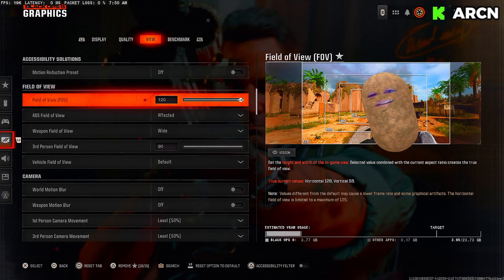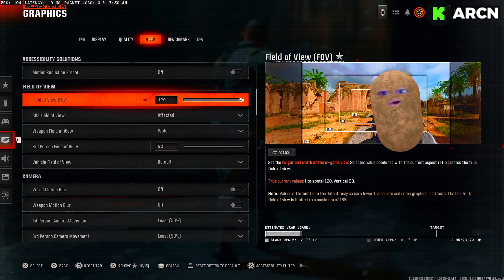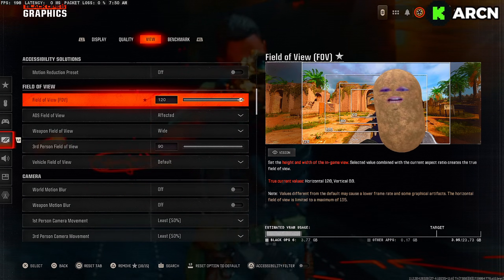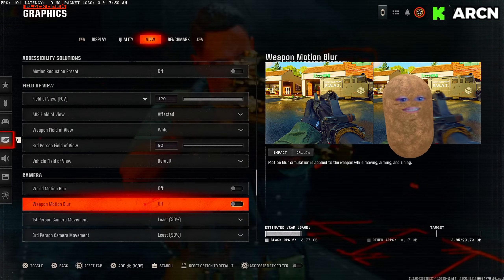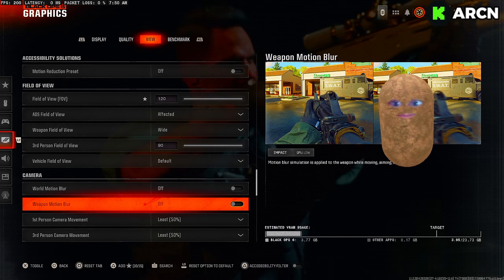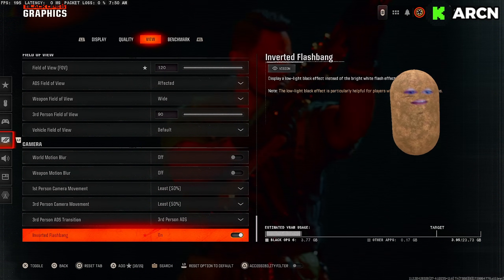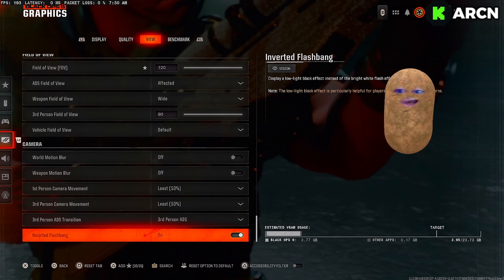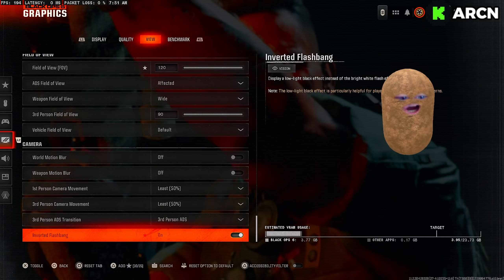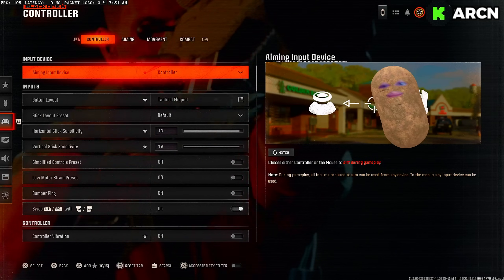Go to 120 FOV — put it on affected wide, 120. Let's get some nice looking clips. Turn off motion blur — if I see one more clip with motion blur, you're tweaking. Also turn on inverted flashbang so you don't go blind when you get flashed. Combined with the tinnitus sound setting, we are safe from stuns and flashes.